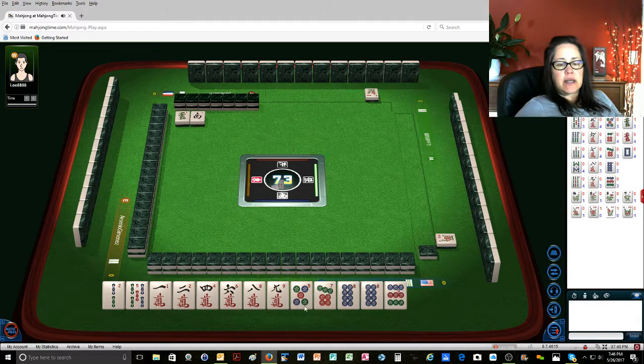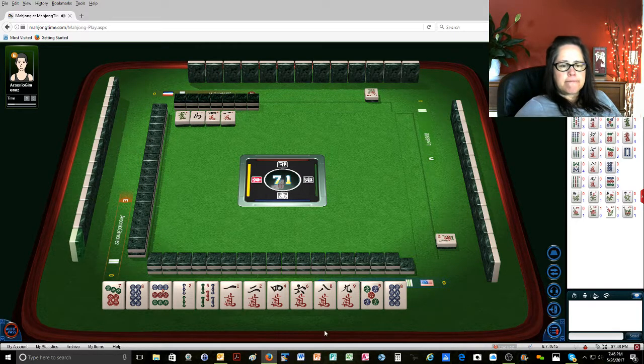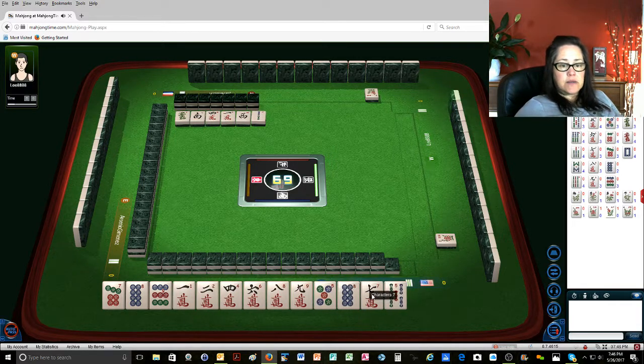We have one chow right now — seven, eight, nine. One chow, that's all we got. One character. Westwind. We do have a lot of cracks though, I must say. Two bamboos. Okay, so there's another chow.